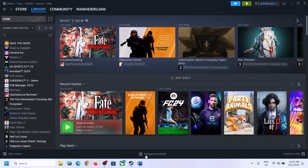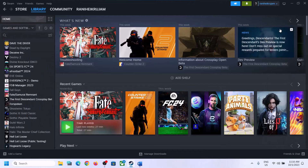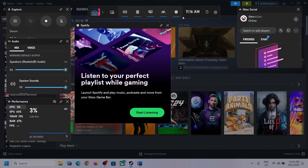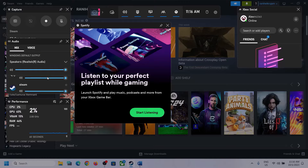The first step is to press Windows plus G on the keyboard to open Xbox Game Bar. On the top you can see a speaker icon — click on it. Over here you can see Audio. Select the right audio device by clicking on the down arrow and make sure you select the speaker which you want to use.